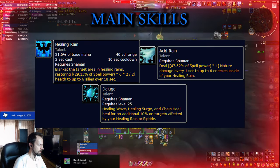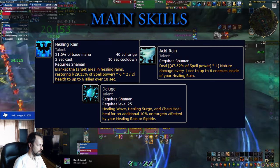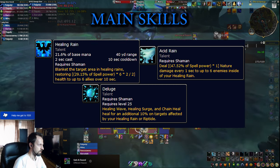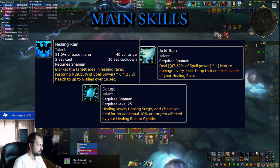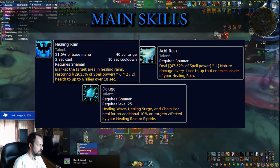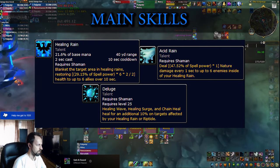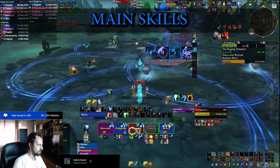Apart from spreading Riptides, you'll also be casting a lot of Healing Rains and you want to maintain as high uptime as you can on the spell. The healing portion of it is not that important, but two talents it brings are quite important. Acid Rain is going to do a lot of passive damage throughout the dungeon, especially with large trash packs. And Looch is going to buff your Healing Surge, Healing Wave, and Chain Heal as long as you cast them on targets standing inside the Healing Rain.